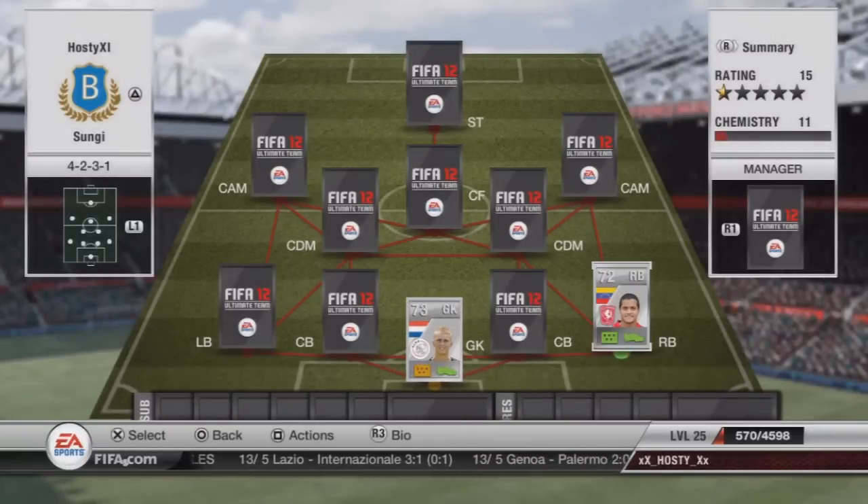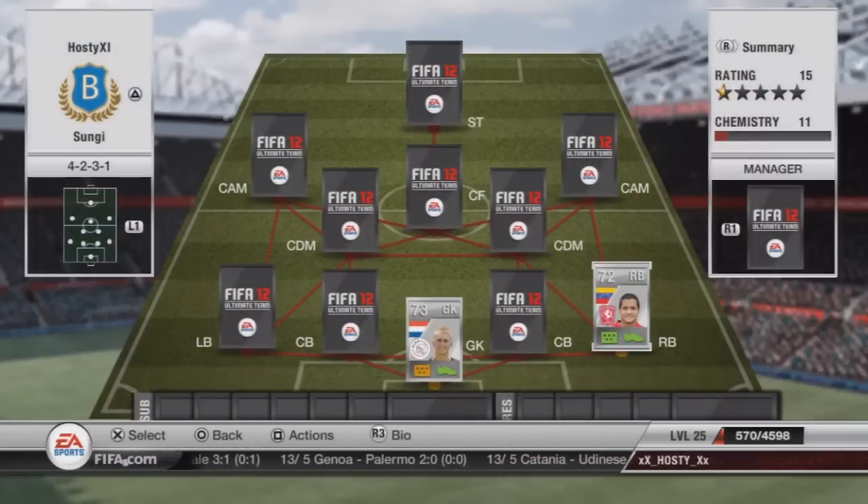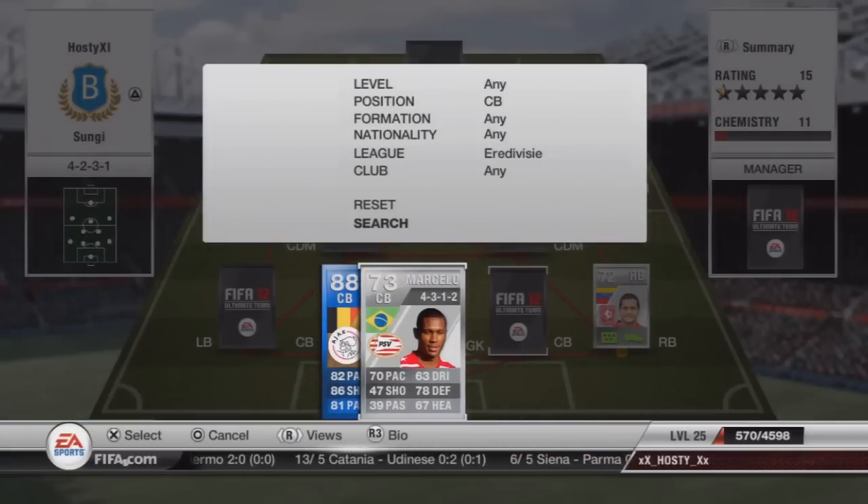For right back, I am looking to get the inform Van der Veel, but I'm going for this guy at the moment — 950 coins, 81 pace. Pretty solid, pretty standard right back.